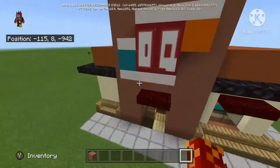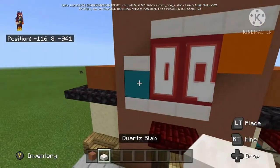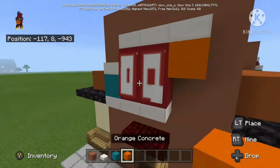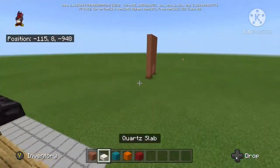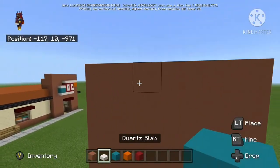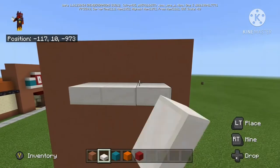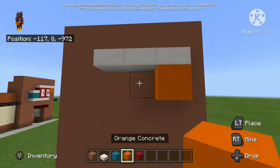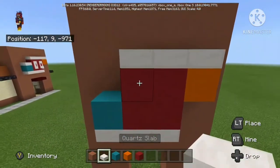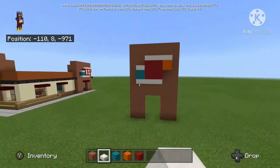Okay, and I'm just going to do the logo now. It takes slabs of quartz, cyan concrete, and orange concrete, and red concrete. Three across there — a square of red, blue here, white across there. And there. Dairy Queen logo.